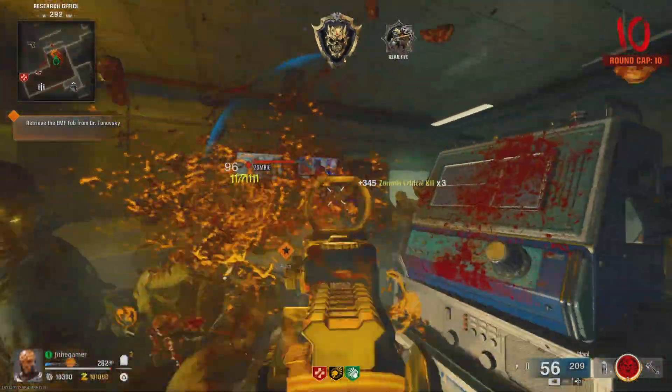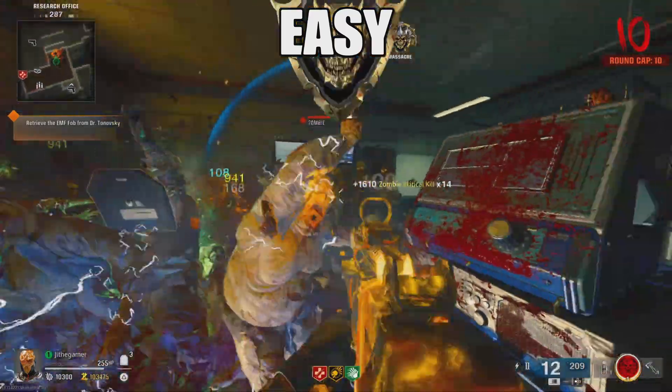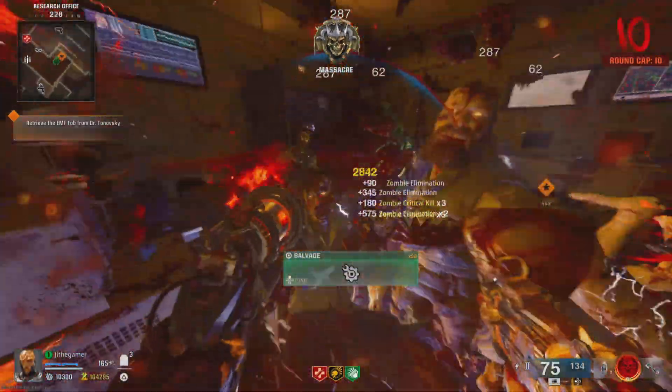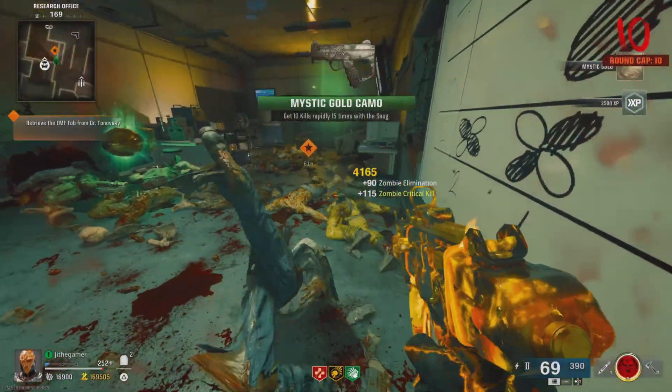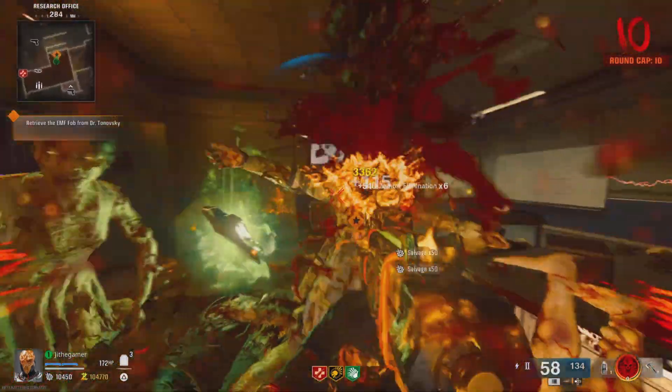We're going to be doing this guide mode glitch right here. This is an easy strategy — once you do this you're going to be able to grind for camos, XP, prestige, weapon XP, pretty much everything. As you can see we got the last three camos that we needed for this weapon. Anyway, let's get into the gameplay — drop a like, subscribe to the channel, let's get it.